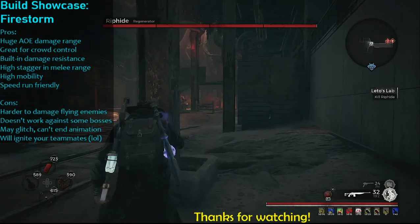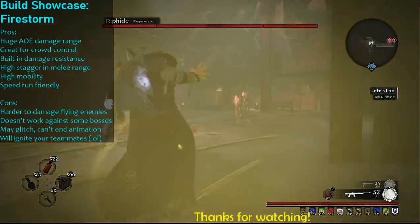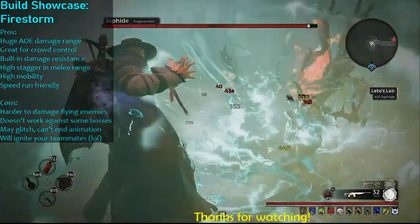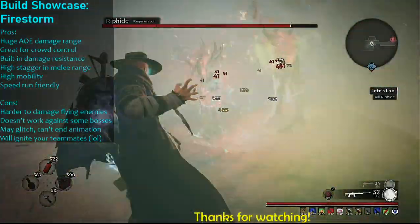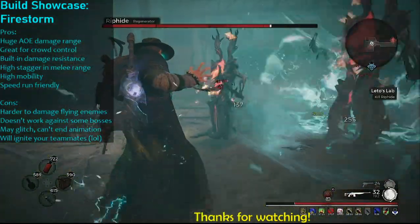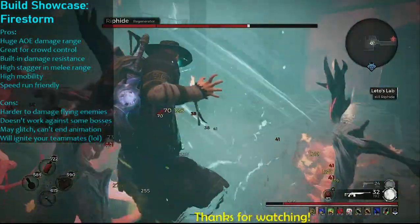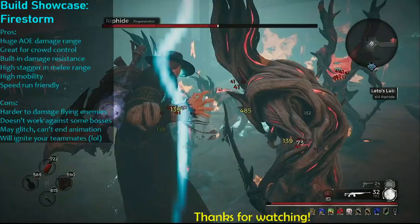It's a good idea to pop a Blood Warp before you start your Stormcaller ability because it'll give you a little bit of passive healing, and the Stormcaller ability has a 50% damage reduction so you will be taking less damage from enemies while it's active. That little healing from the Blood Warp is usually enough to cover you. Now you can see I'm corroding and firing up all these enemies.